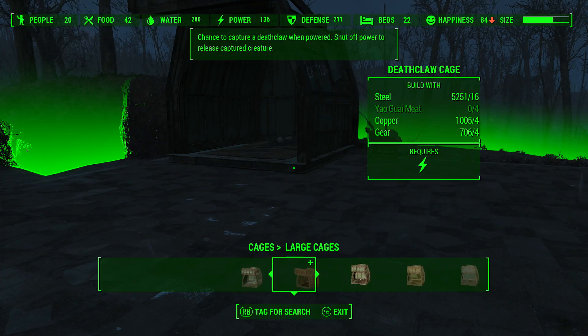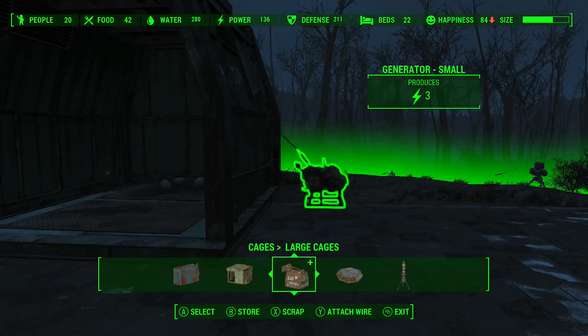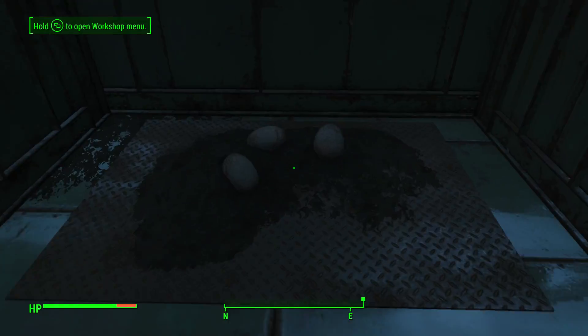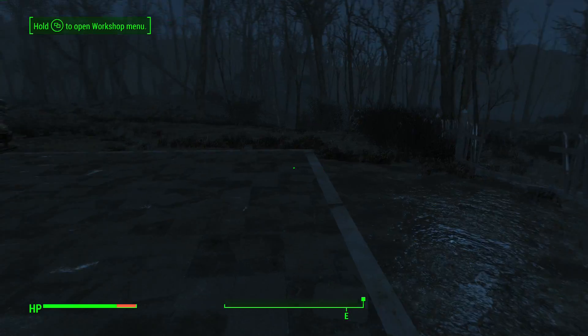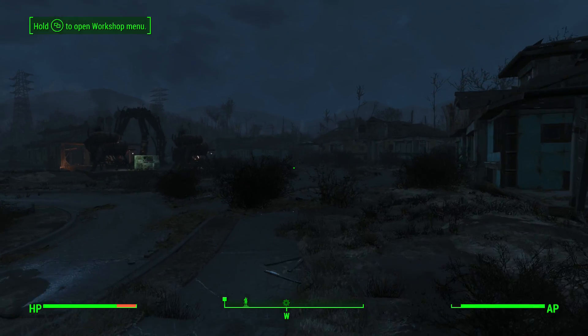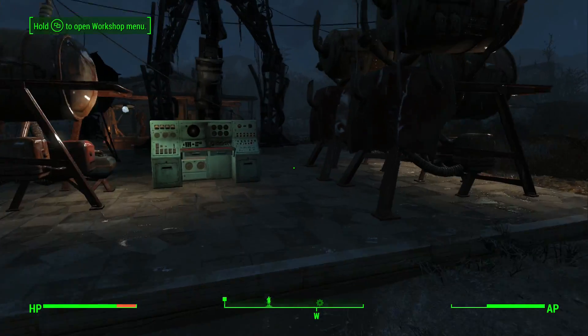It's a large cage, requires power, but how much power? Okay, now it's on. So that is a cage — I believe this is the crab cage. What we're just gonna do is sleep. It says within a week, so we'll just sleep until we get something caught, hopefully.